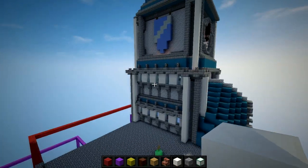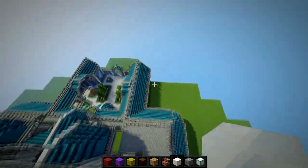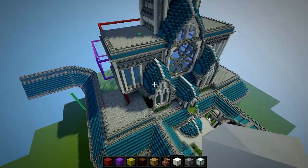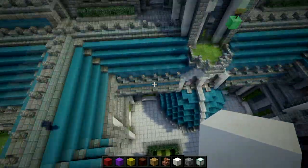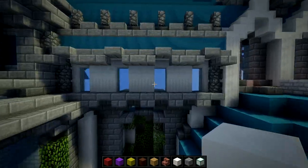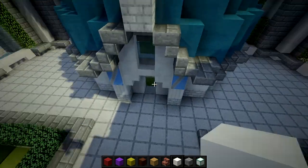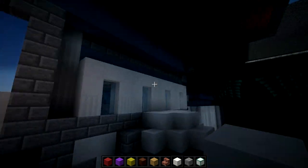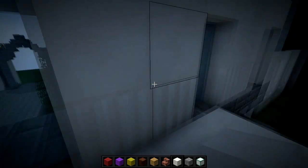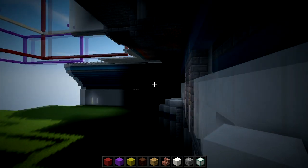What we're kind of planning here is up here we didn't have that many windows — big windows, but like this. Back here there's going to be a walkway right here, and you could look out these. I want more windows like that.